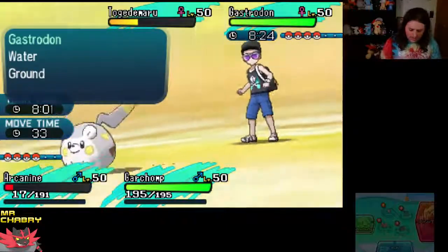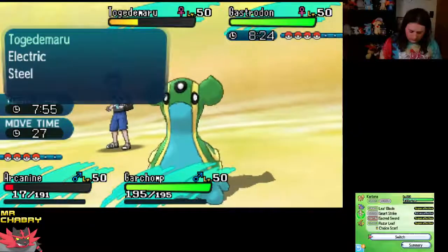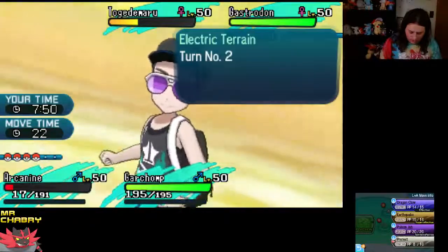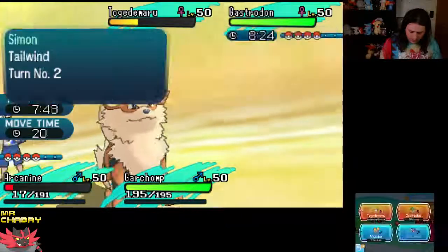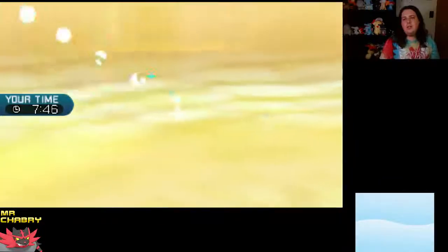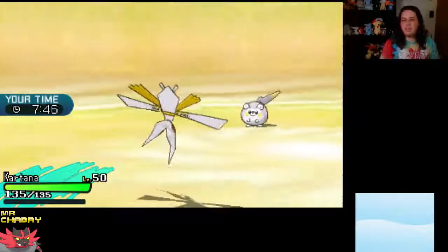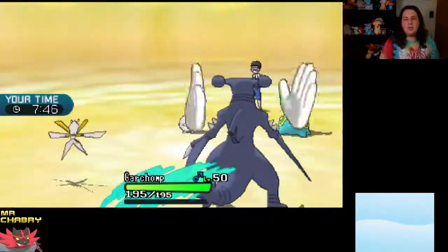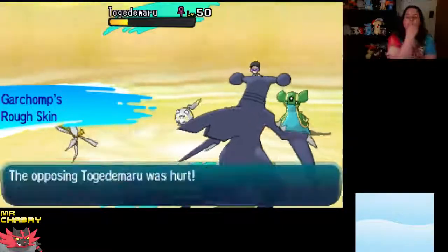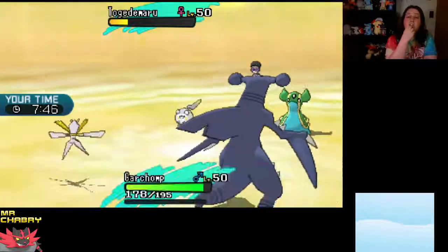I need Arcanine for Intimidate, so I'm going to bring Kartana out here and Dragon Claw the Gastrodon — just do a little bit of damage, break a Focus Sash if it has one. Togedemaru's going for Fake Out — that was pretty clear. Muddy Water — Kartana avoids the Muddy Water, but it's going to hit Garchomp.